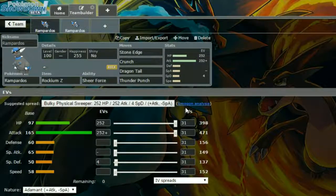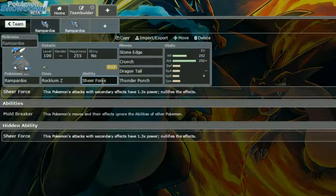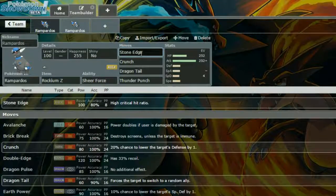The first set is Rockium Z with Sheer Force. The moveset is Stone Edge, Crunch, Dragontail, and Thunder Punch. Sheer Force prevents the secondary effects of attacks but increases damage by 1.3 times. So Stone Edge doesn't benefit from that secondary effect boost, but Crunch and Thunder Punch do.